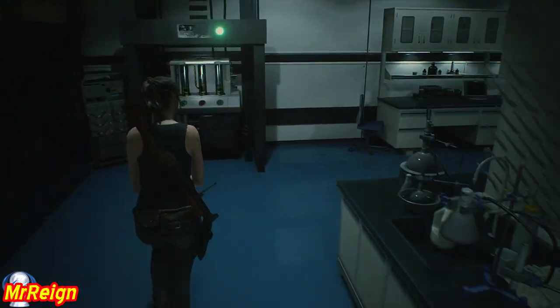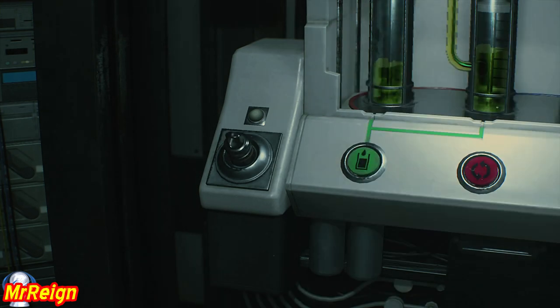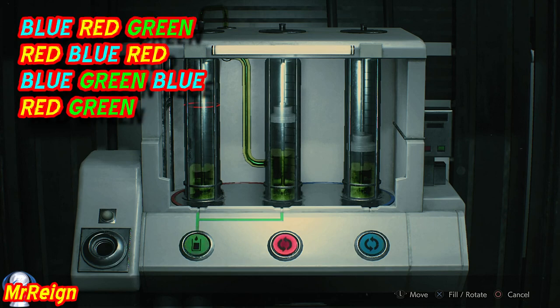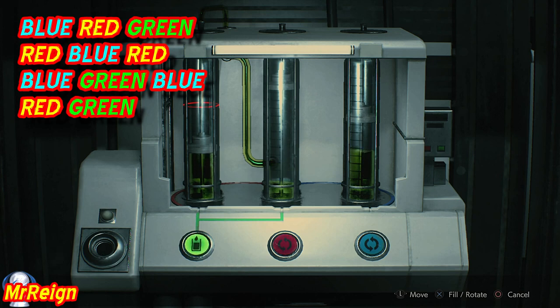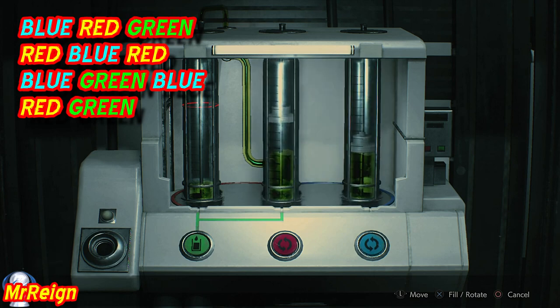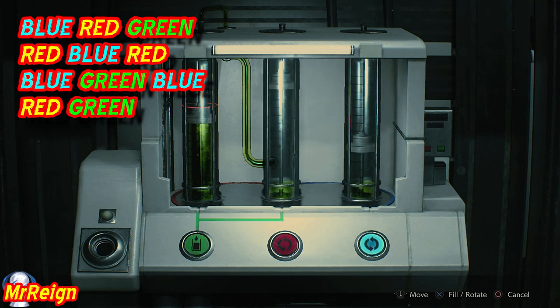Okay, here we have the drug testing lab. Insert the solution cartridge — dispersal cartridge. What we're going to do here is: blue, red, green, red, blue, red, blue, green, blue, and red, green. You're probably going to pause the screen here to sort that out — it's an incredibly long puzzle. And one more and we have it — red.